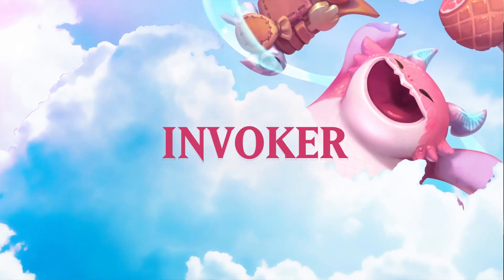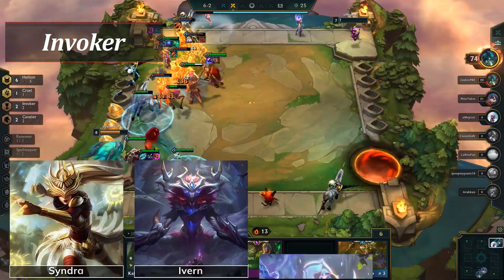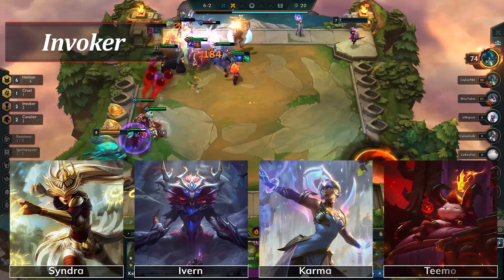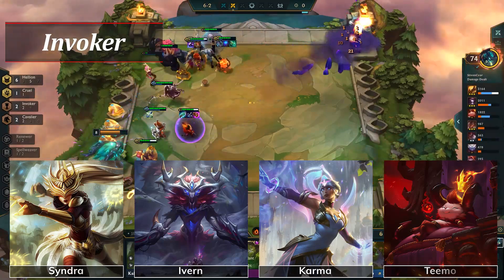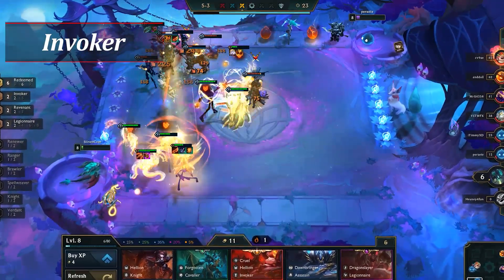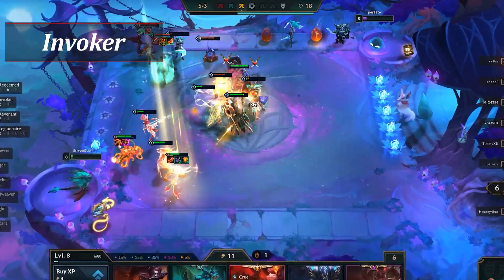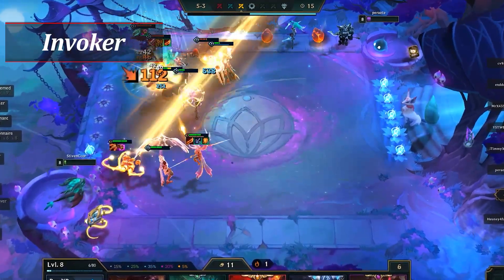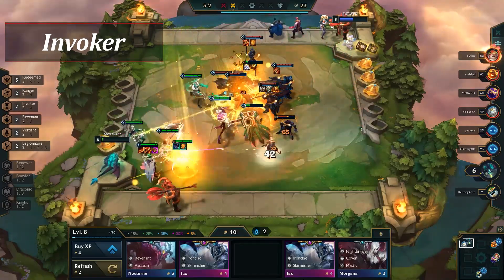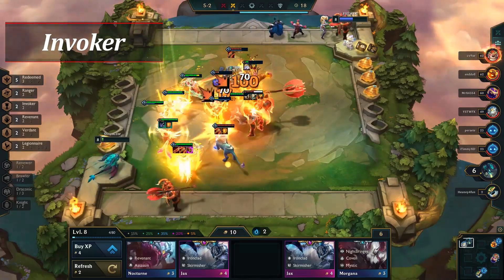Moving along, we have Invoker. Invoker is a 2- and 4-piece class that consists of four champions: Syndra, Ivern, Karma, and Teemo. It's an easy-to-understand trait — all allies gain extra mana from their attacks when an Invoker is active, and the amount gained increases when you go from two to four. Compared to Enlightened from Set 4, which only affected Enlightened units, it's good to see them take a similar concept and improve upon it. The only downside is that you won't be able to activate it early game unless you high-roll an early 4-cost, meaning Syndra basically won't have one of her traits until the mid-game.